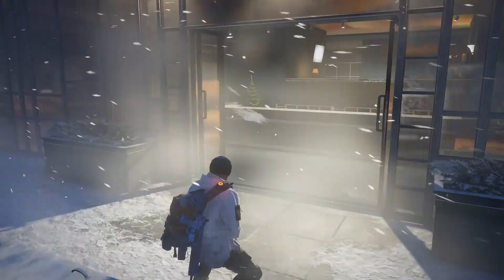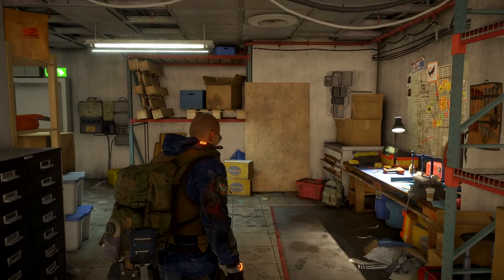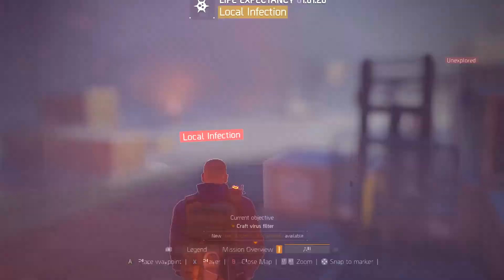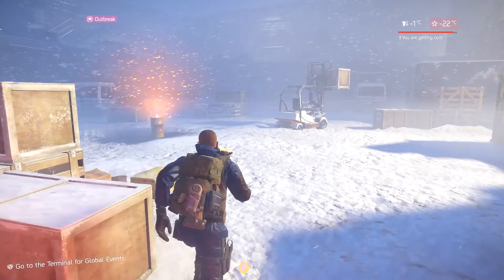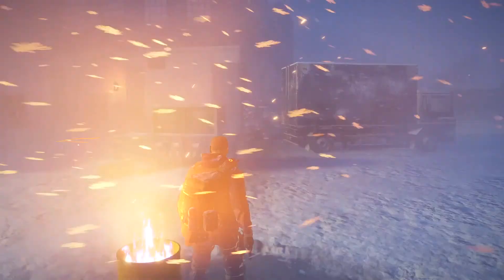Survival is totally separate from the main game of the Division, so you're going to start off randomly in one of the corners of the main map. You have nothing when you spawn in and you'll be in a room. In that room you'll see a fabric container — that little yellow container — there's going to be a crafting bench, and there's also going to be a medicine bag. Just grab everything in that room. Don't craft anything, just grab the fabric and go.